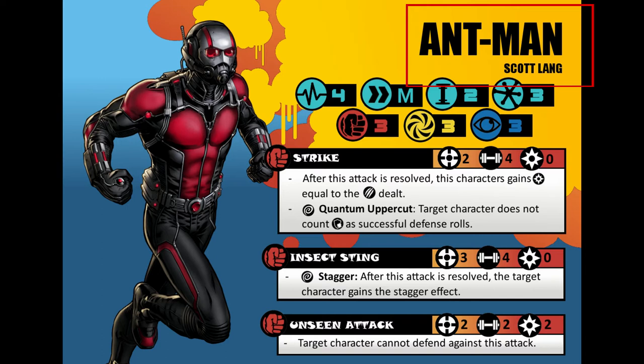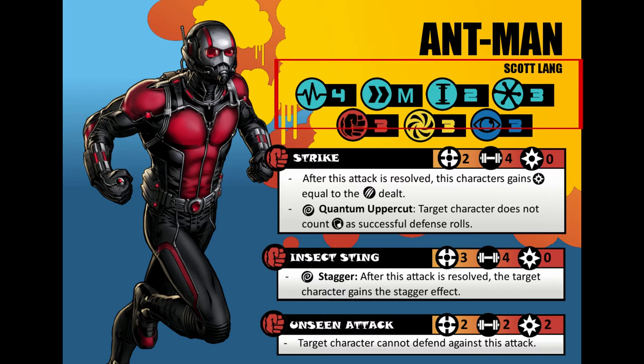Continuing down, next we have a bunch of icons and numbers. Starting to the left, we have an icon that looks like a heartbeat — this is the character's stamina. Stamina is basically the character's health, and shows how much damage a character can take before being dazed, injured, or knocked out. For Ant-Man, he has 4 stamina, which seems to be kind of the default number for a regular human.